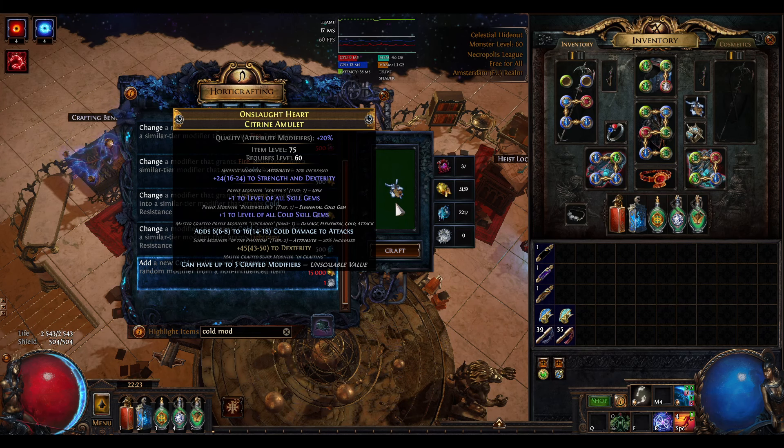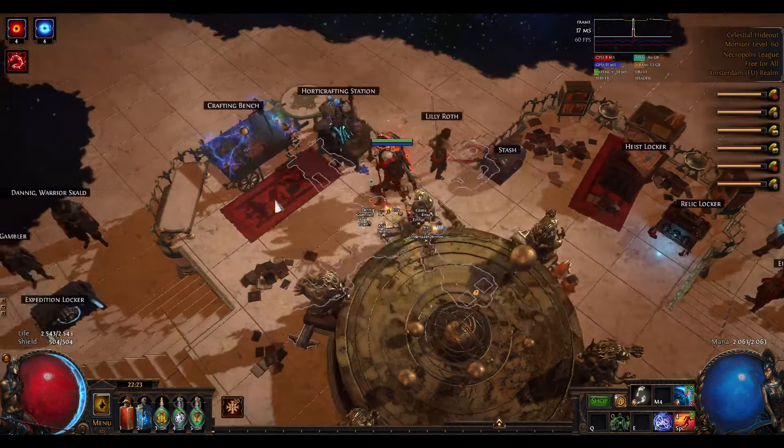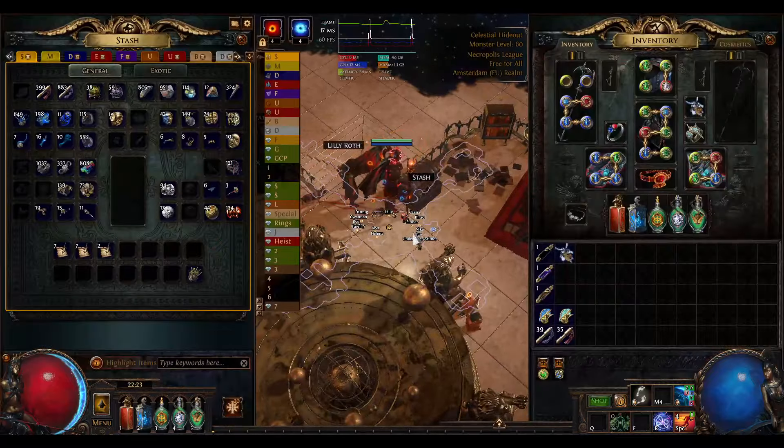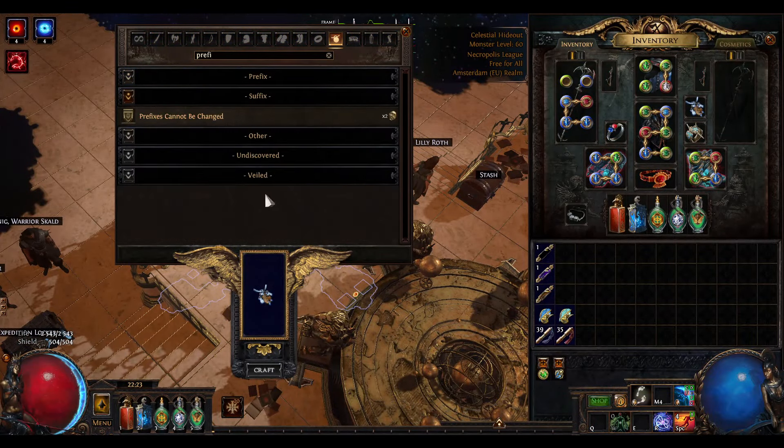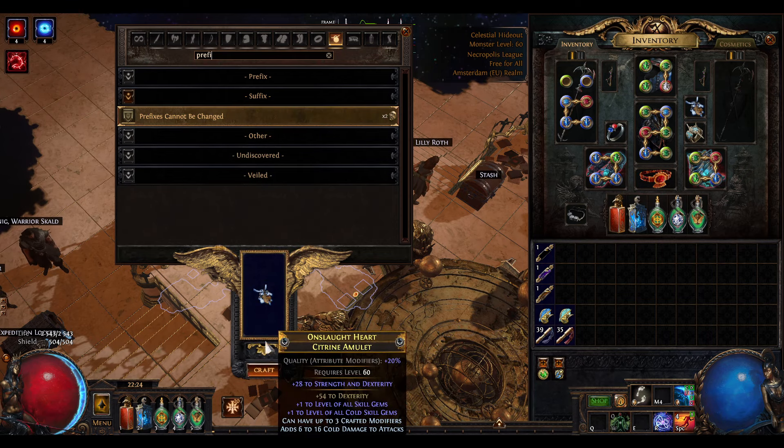We got 'Can Have Up to Three Crafted Mods' removed, which is a bit unlucky — if 'Prefixes Cannot Be Changed' had been removed instead you could veiled orb it right now. But we can't veiled orb it as-is because it's not going to be guaranteed. So if you want the veiled suffix, and I really do want it, you craft 'Prefixes Cannot Be Changed' again for two more Divines, then use an Annulment Orb.